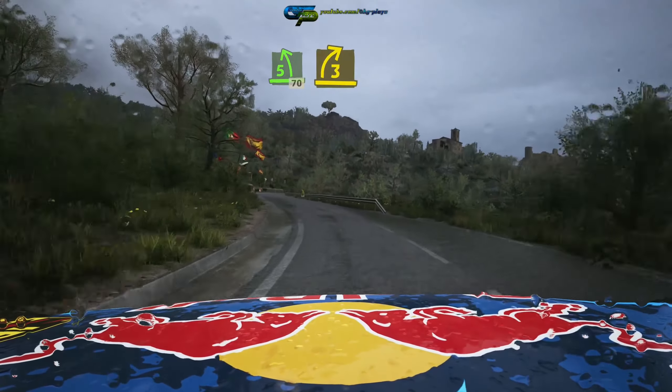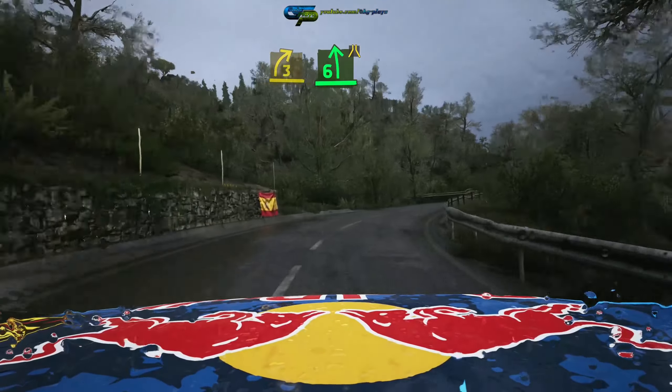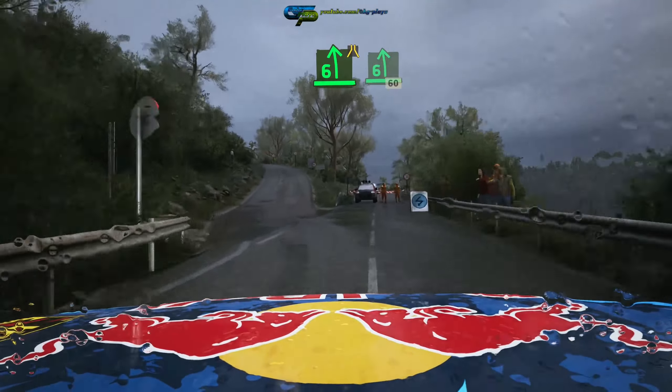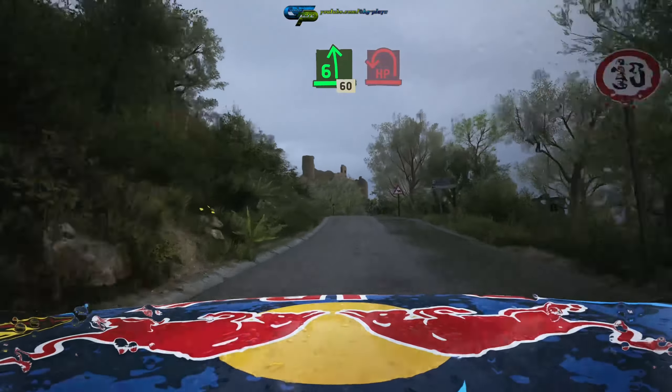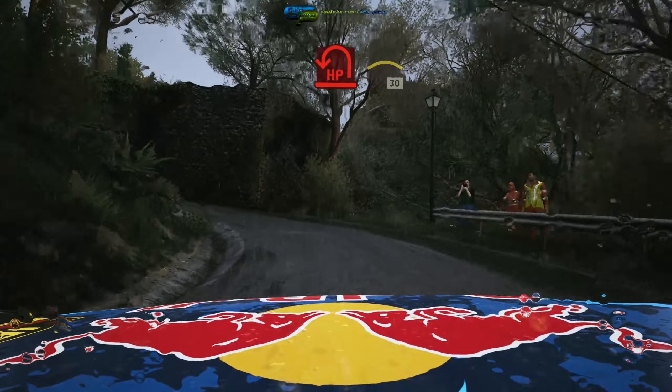3 right, half long, tightens. 6 left, narrows and late 6 left, over small jump. Slowing. 60. Air pin left into crest. 30.